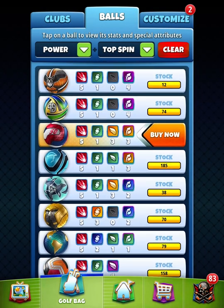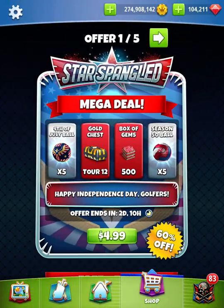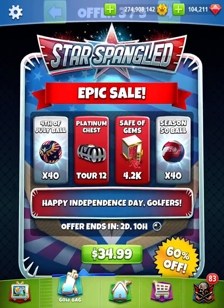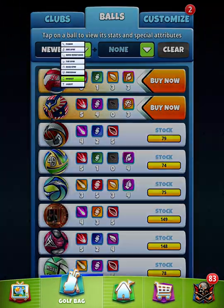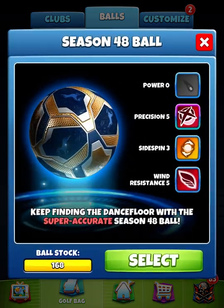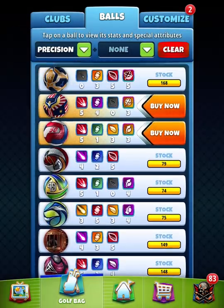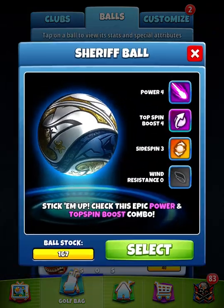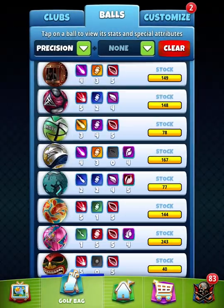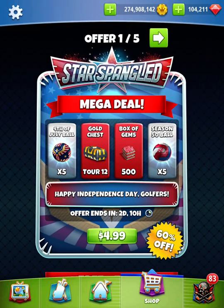So in my opinion, champs, this is the best ball offering that PD has ever given us except for this one right here — the season 48 ball pack, along with the Sheriff ball pack. In my opinion, that was the best ball pack ever, ever released by Plague Nimick, followed very closely by this one right here, and then the season 49 offering.